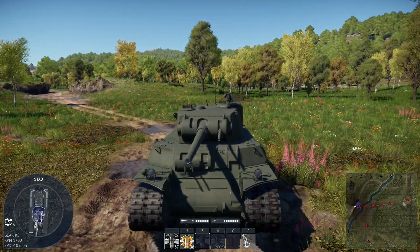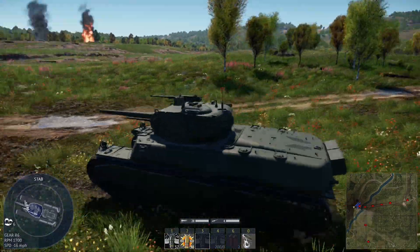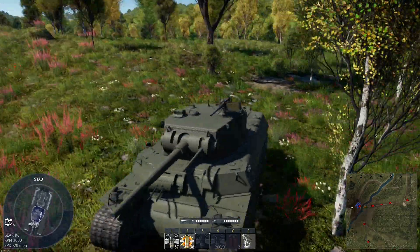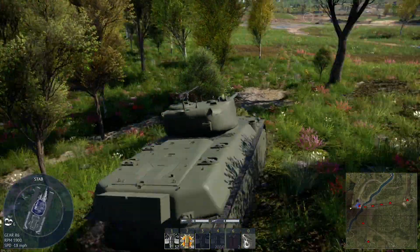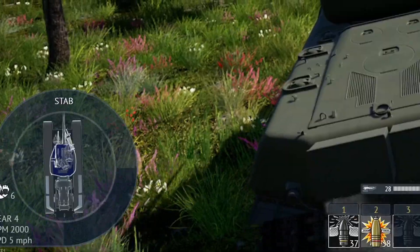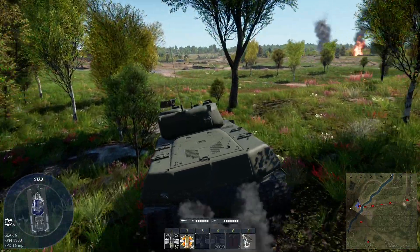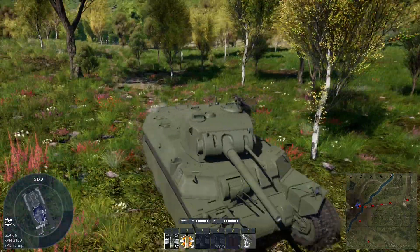We're just going to show off the electric drive. As you can see, we are going full speed backwards — it just has the same speed backwards as it does forward. Which is very welcome. This would be very good for peeking around corners, ambush situations and such like that. But you may also notice the machine gun at the bottom left is going a bit crazy, which we're going to show off in a second because it does provide some rather interesting effects.